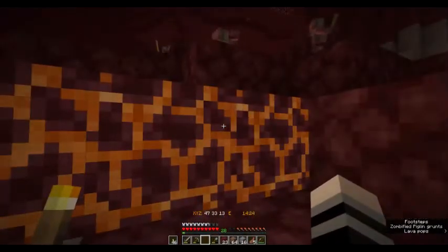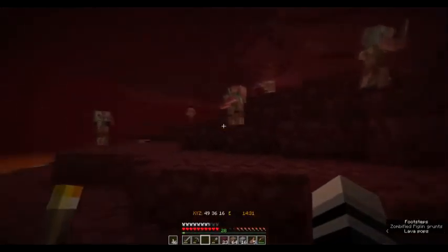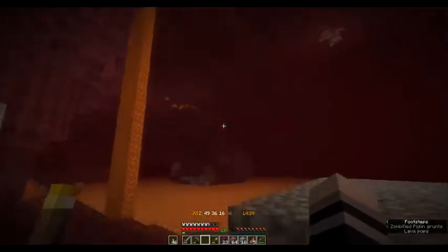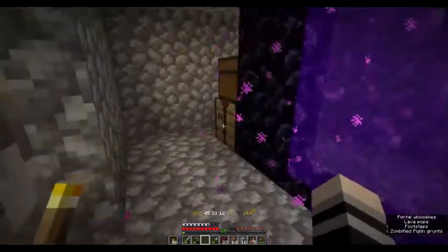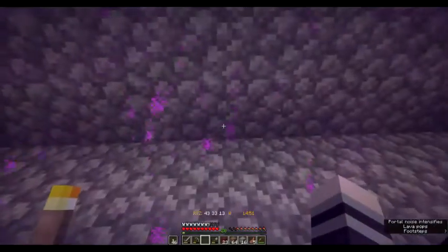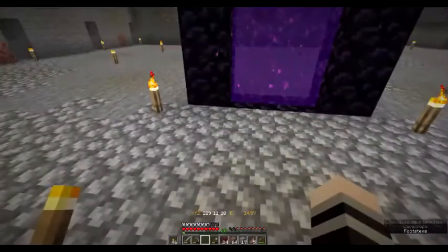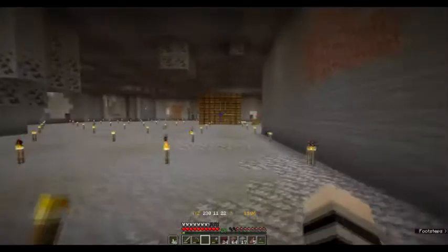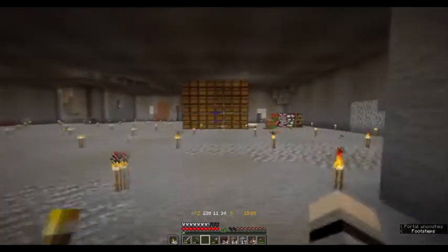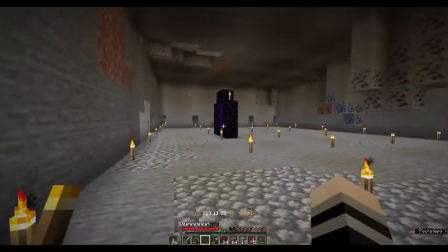We're in the Nether, we've got the one item I wanted — the quartz. We have our portal covered with the cobblestone box and a chest with supplies. We have officially gone to the Nether. We need to go deeper, build light, and enter another portal — so we did that. We repaired our enchanted item, molded a portal, went to the Nether, and collected quartz.